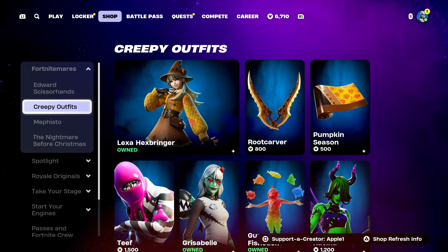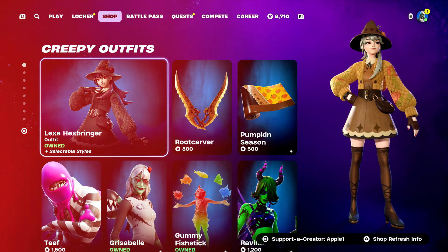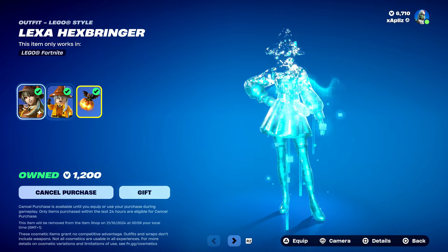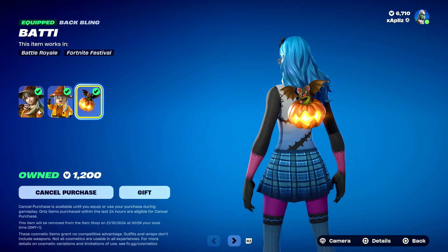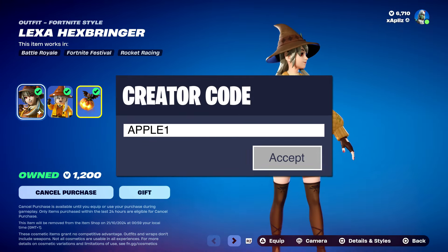Starting off, there's another Halloween skin in the item shop, this time being the Lexa Hexbringer skin — and honestly, this skin is really, really cool. I absolutely love the Bat Blinks. So if you guys are picking this skin up, make sure you consider popping in my support-a-creator code APPLE1, as it does help out the channel an absolute ton.